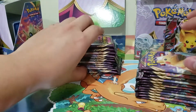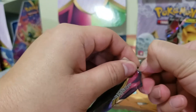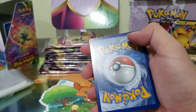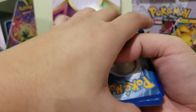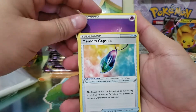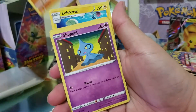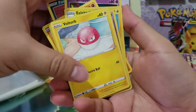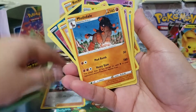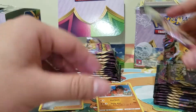We have the next 12 packs for the next video so we'll just run it through and see how it goes, because those last 12 packs hurt. That pack was horrendous — another green code. It's a rocky start. Here's a psychic energy, memory capsule, Girafarig, electric, Shuppet, Poochyena, Voltorb, Rockruff, reverse Nessa, and a rare Mudsdale which I already have.